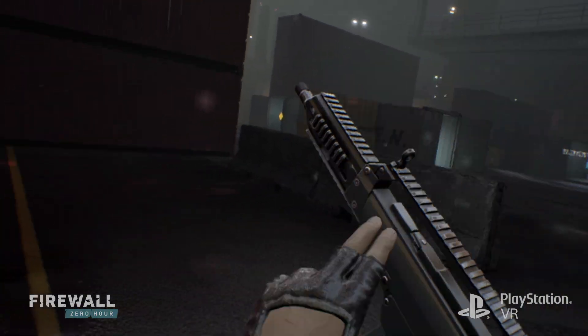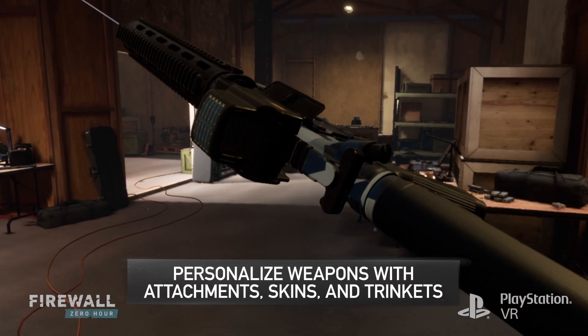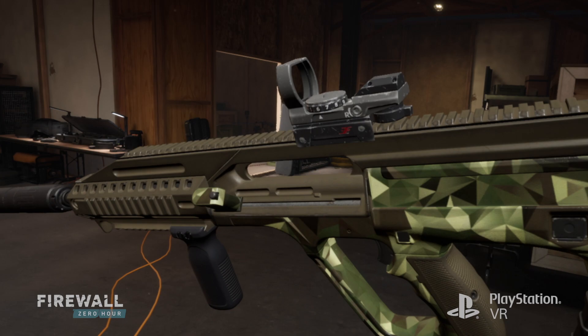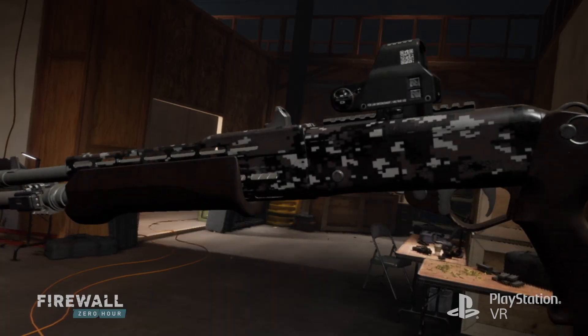You can customize your weapons by placing different attachments on them, different skins, as well as a trinket to personalize them. It's amazing to be able to see your weapon and be able to rotate it — you can get that right up to your visor and look at it. We're really proud that we got it so well.